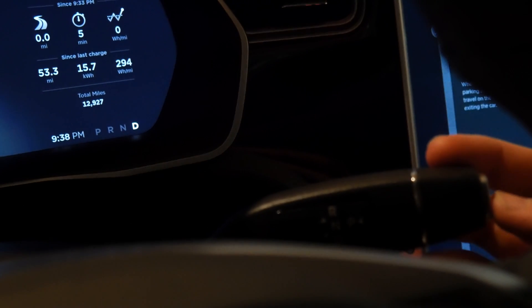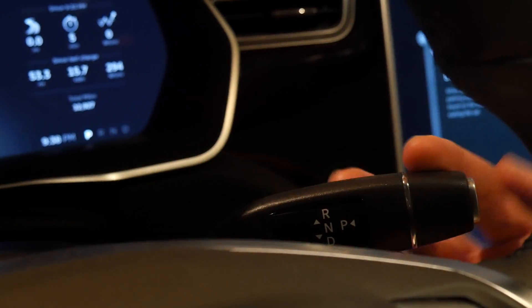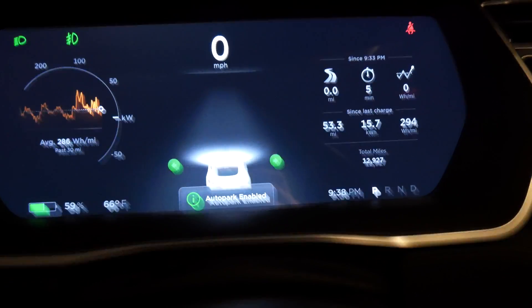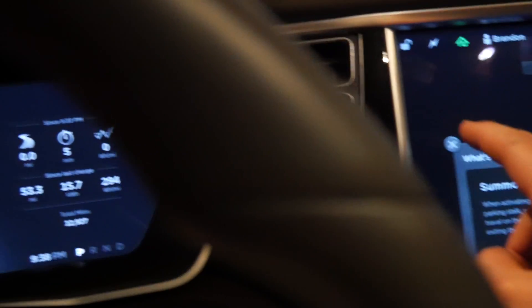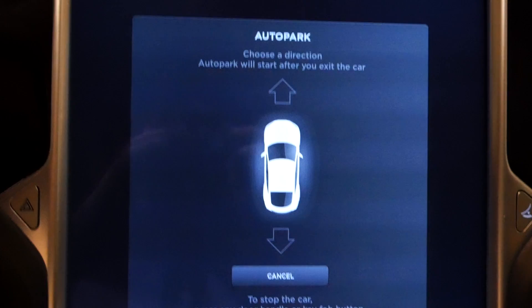If I go back to drive and I want to have it auto park, then I would double click this and then you can see auto park is enabled, the hazards are flashing, and then this dialog comes up.